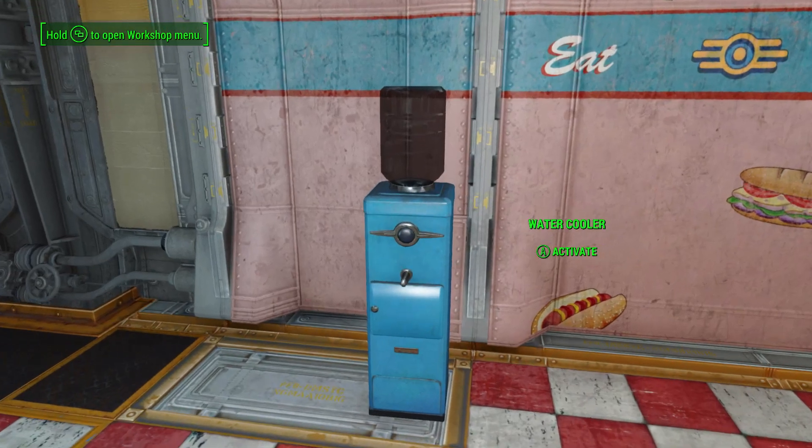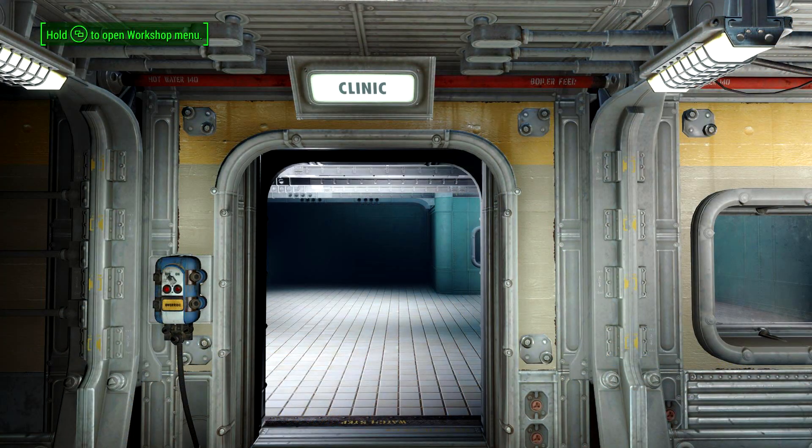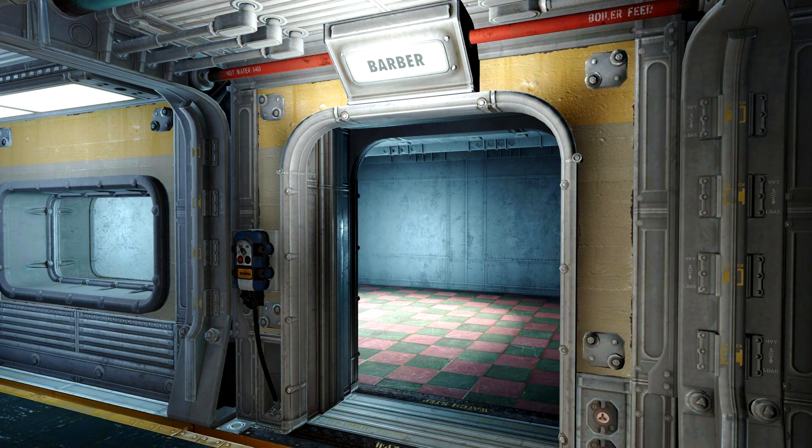There is a room for pretty much anything you can think of here, from clinics, barber shops, and classrooms, and you even get your very own overseer's office.